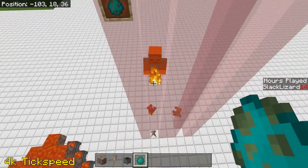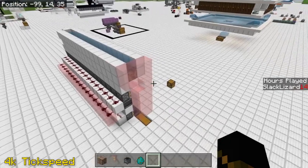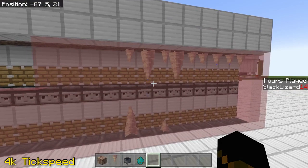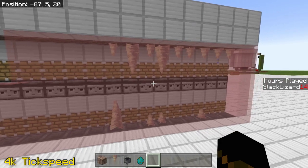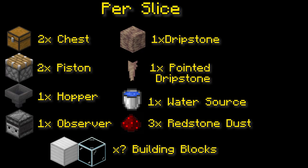So that is a very nice new change as well, and could potentially be used in upcoming farms. But what we're on to today is an automated dripstone farm. I've got the game's tick speed increased and it is really, really fast right now — 4,000 ticks — and you can see this is still painfully slow. So for each individual slice, each individual layer of this farm, what you're going to need is: a chest, two pistons, a hopper, an observer, dripstone, pointed dripstone, a water source, some clear blocks, building blocks of your choice, and three redstone dust. Let's grab all this and get started.